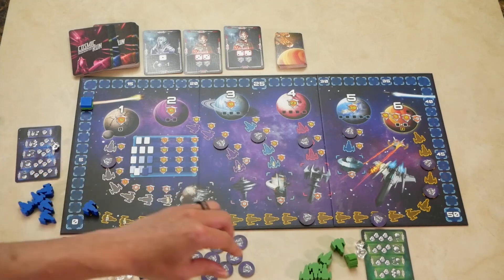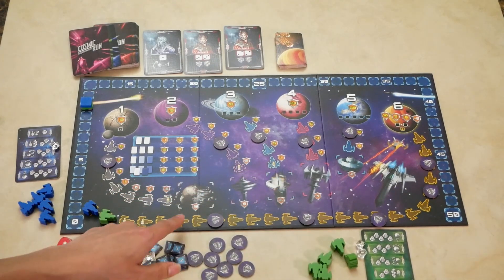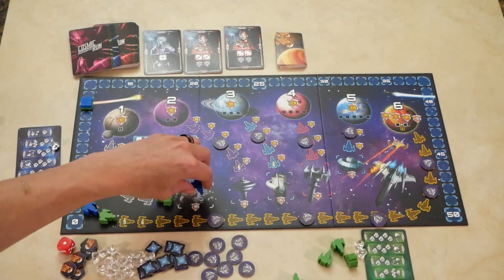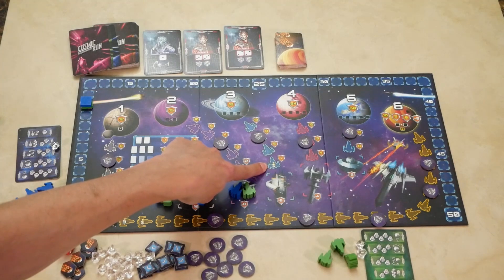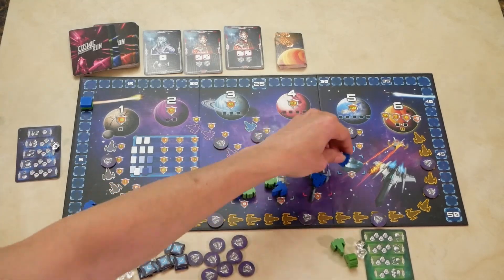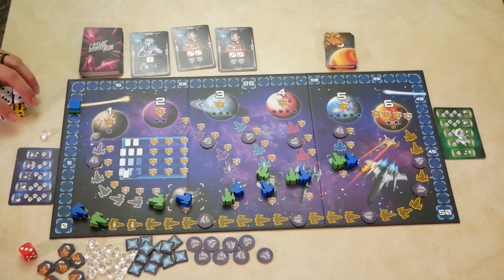For the turn order track, first player will be first, second player in the second space, then third and fourth players follow. For the remaining paths to the planets, the second player will get a small head start on the first path, everyone else starts at the station. On the next planet, the third player gets a head start; everyone else starts at the station. On the next, the fourth player gets a head start. On all other planets, everyone starts at the station. Finally, give the first player the yellow and white dice, and we are ready to start the game.